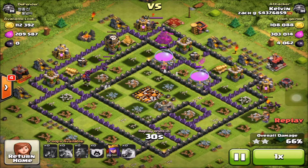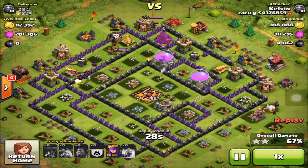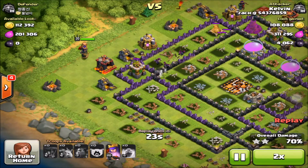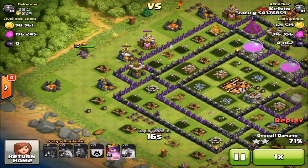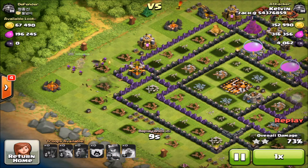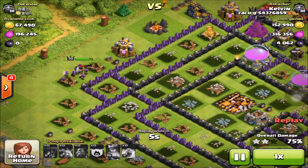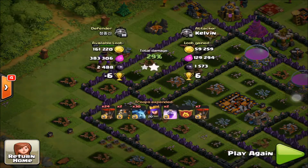I'm going to let this raid play out and see how much elixir we can get — there's still 200,000 left in the two storages. I didn't think my queen was going to go inside the base, so I put her outside to scoop up some more loot from the mines. I'm going to activate her ability because she was getting targeted, take out that last elixir collector, and end the raid before she gets targeted by that cannon. We got 150,000 gold, 333,000 elixir.